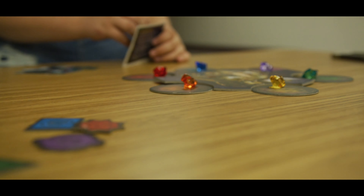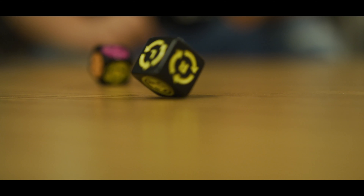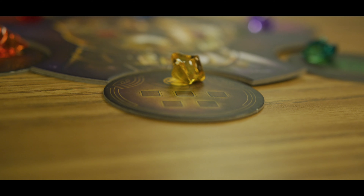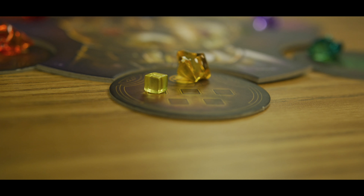The person who most recently watched a Marvel movie goes first. Grab the Thanos and Infinity Stone die and roll. First, look at the color the Infinity Stone die lands on — whatever color it lands on, you will add a yellow Infinity Stone counter on one of the squares.